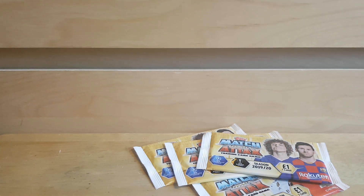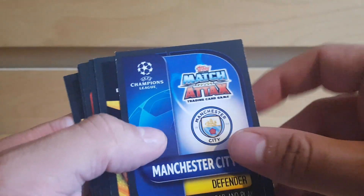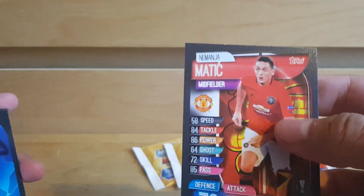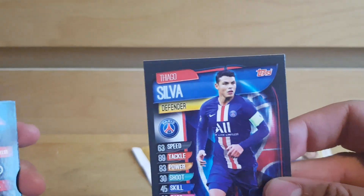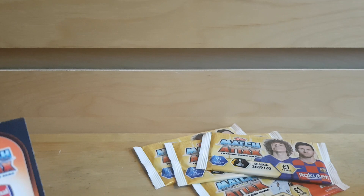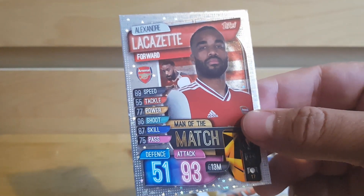Let's take a look — has anyone got the app working yet? Anyone at all? Right, here we go. From this first one-pound pack: Zinchenko — I must have like seven of him now — Matic, Tiago Silva, Benfica badge, Ainsley Maitland-Niles, and Lacazette Man of the Match.